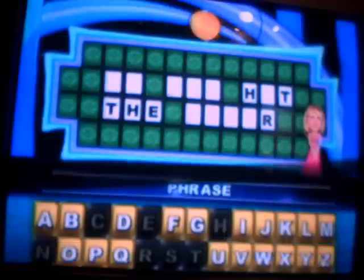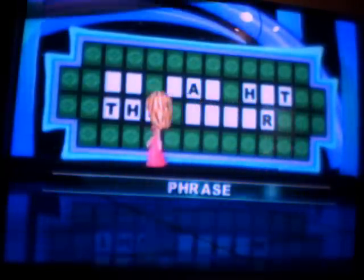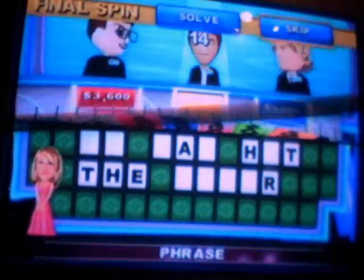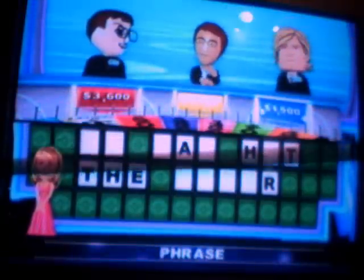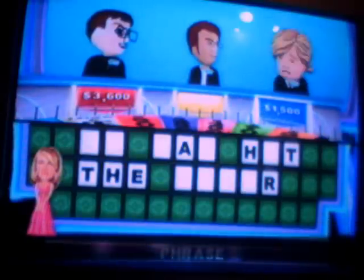Player 2. There is an A. Vowels can really help out, but no money for them. You still get some 15 seconds. Just skip. Player 3. Sorry, no Ds up there.